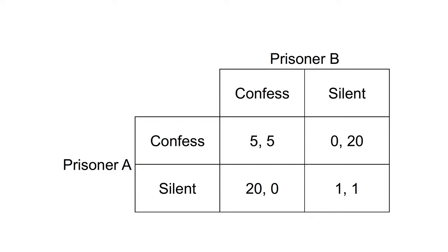For example, if both prisoner A and prisoner B choose to confess, they each receive a prison sentence of five years. If prisoner A confesses and prisoner B remains silent, prisoner A gets off without a prison sentence, whereas prisoner B gets 20 years.